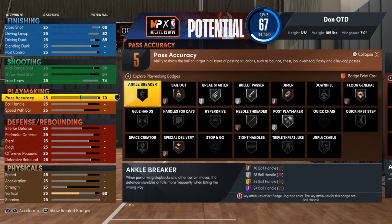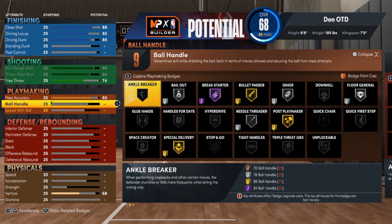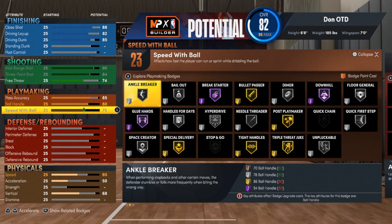We're gonna get right into the passing and playmaking badges. You want to go 85 for passing — it's all for that gold Bullet Passer. Then we're going to go with an 80 for ball handle and we're gonna go with max speed with ball. We want to get a Quick First Step on silver. With the height on this build, I feel like the height is one of the biggest advantages, and I wouldn't want to give that away just to get more badges or be a little bit faster.